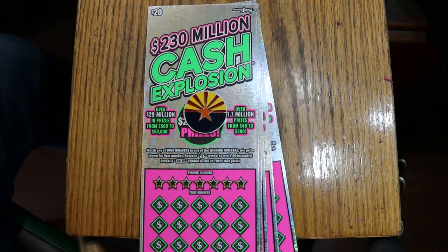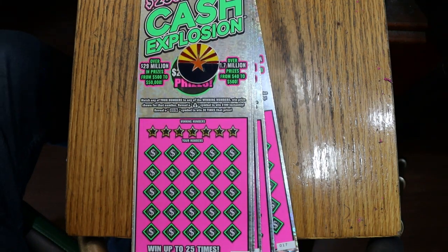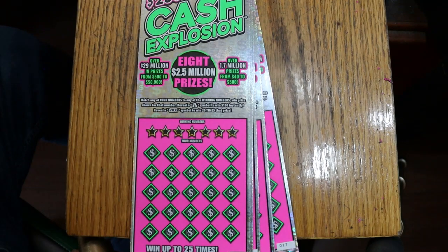What's up YouTube AZ Scratchers, and welcome to part 3 of the full book of Arizona Lottery's newest—well, reasonably newest—$20 game, the $230 million Cash Explosion. It is a matcher: find the winning number, find the money bag win $100, find the 20x symbol win accordingly. I've got tickets 12 through 17 on this session, 6 tickets, $120 session.